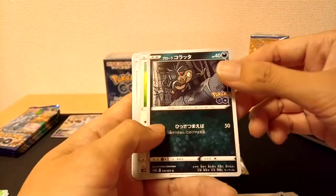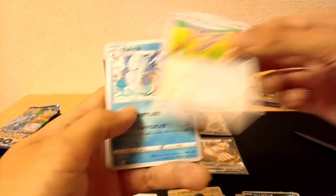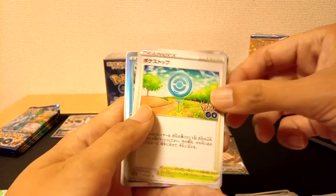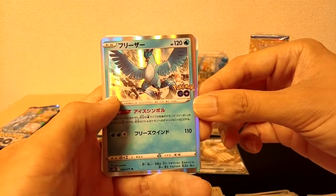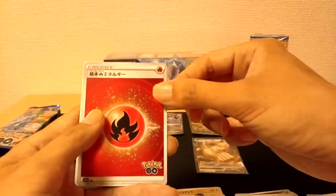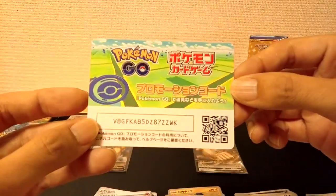We have ourselves a Rattata, an A-Palm, a War Turtle, a Pokestop, and an Articuno — this is a nice looking card — as our Rare. We have ourselves a Fire Energy and a code card.